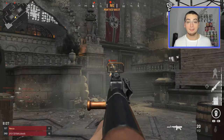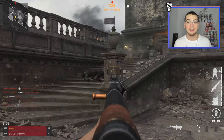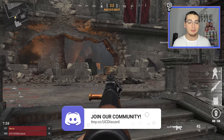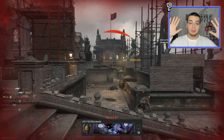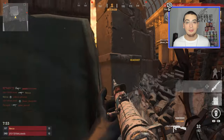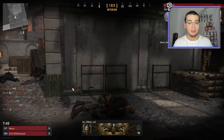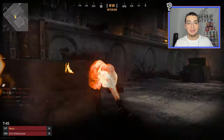So even though the gameplay you guys have seen in the background is me running and gunning, today's video is actually mainly focused on trickshotting on this map. As you guys can tell from the title, I actually did end up hitting my first trickshot on this game — well, kinda. Something might have went wrong in the trickshot, but it wasn't my fault, I promise — it was the game's fault. You guys are gonna see what I'm talking about in today's upload, but I had an even better one for you guys. You already know I had to make it up to you.